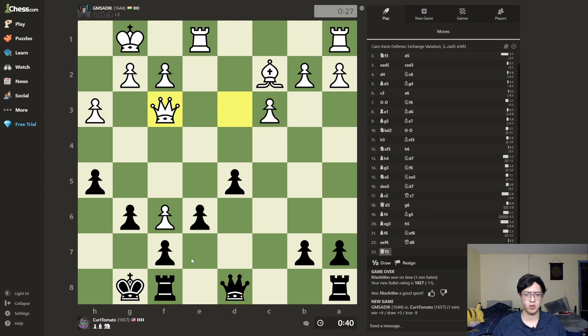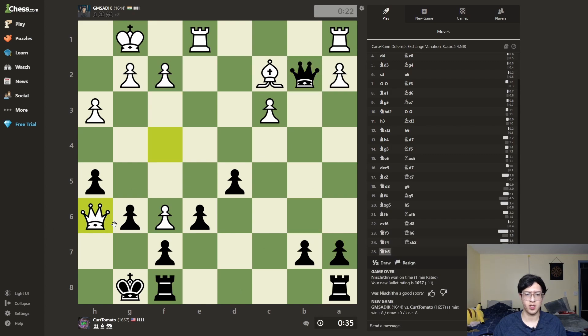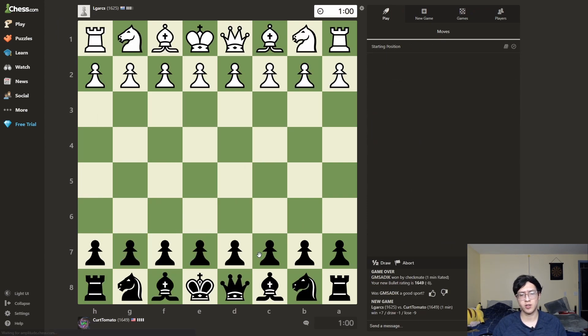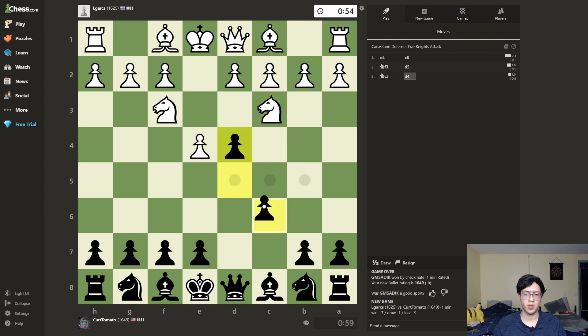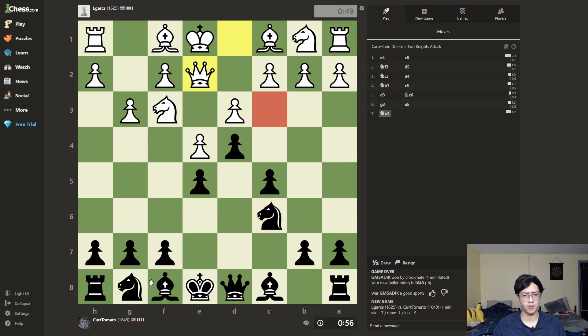I don't like 'maybe,' I prefer 'yes.' It's gonna come in here and it's gonna mate me. This is pointless. One more — I gotta win one, there's no way I don't win one. They keep giving me Caro-Kann. Okay, you're black — that's fine. Perfect, take. No blunder, because now you lose space. Now I'm going to take the center.